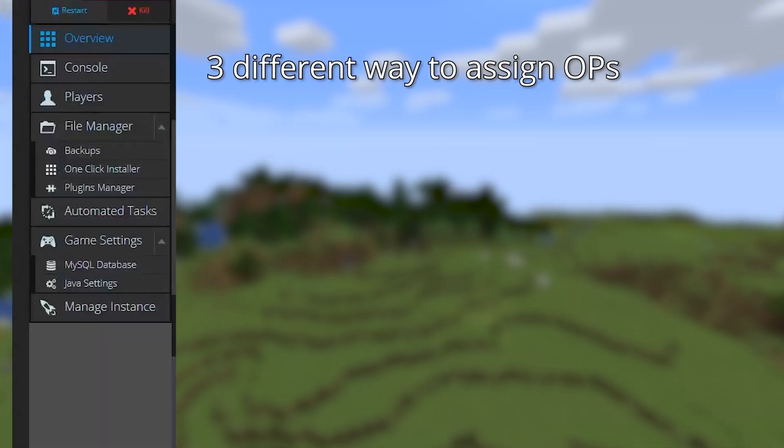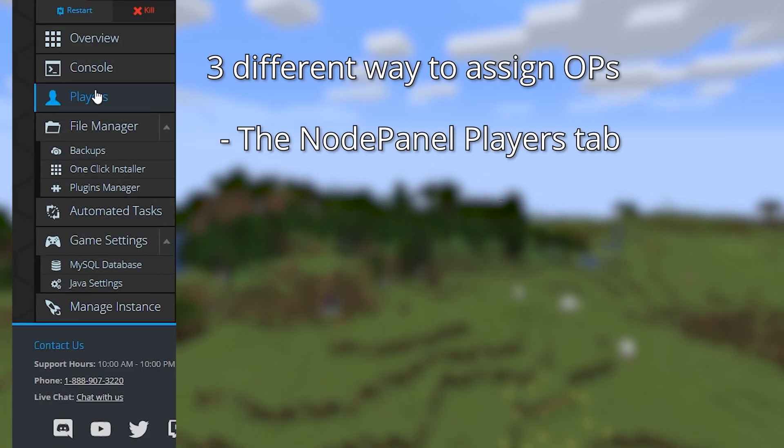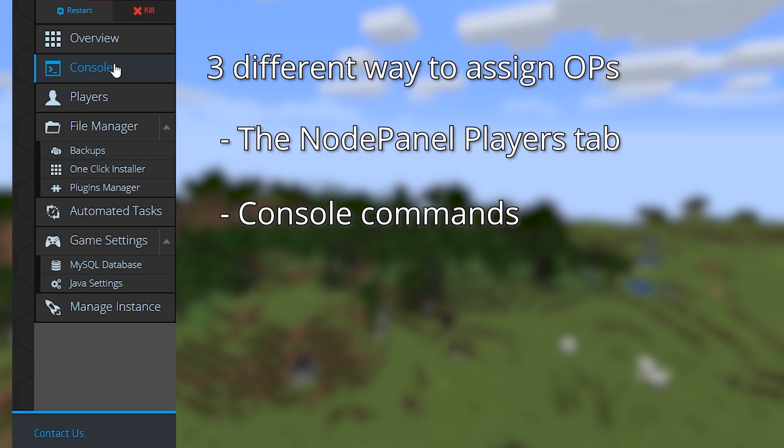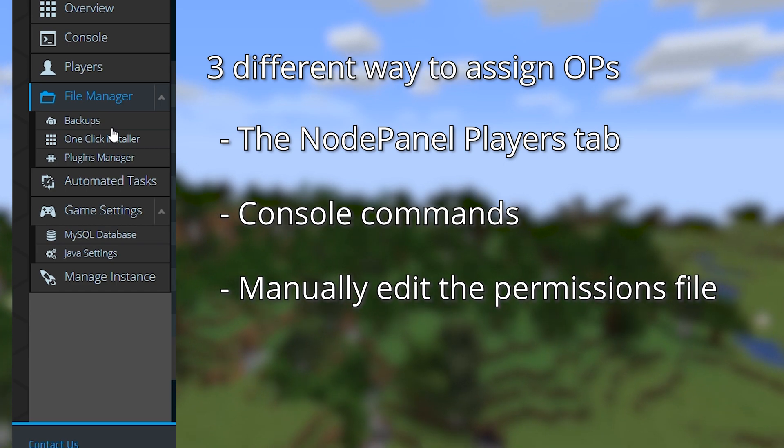There are three different ways to assign op to players on your server. You can use the node panel players tab, you can use console commands or in-game commands if you already have an op in-game, and you can manually alter the permissions file in the file manager.